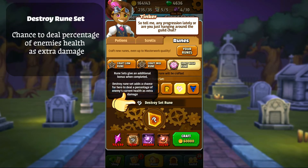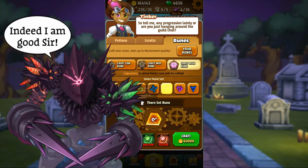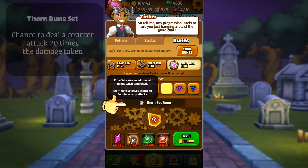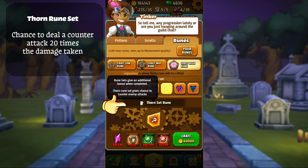The destroy rune set adds a chance for the hero to deal a percentage of the enemy's current health as extra damage. Feeling thorny? Well, I have the medicine for you — the thorns rune set. It adds a chance for a hero to deal counter damage 20 times the damage taken.